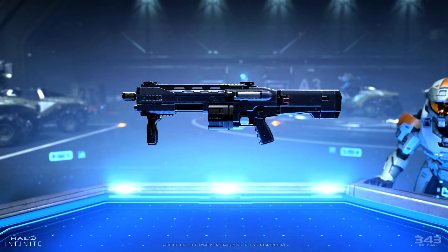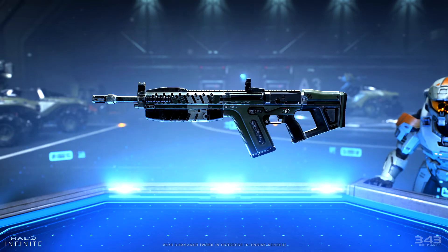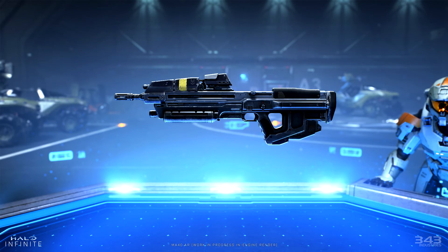We also have the Bullpup shotgun — we saw this in the demo last year, but here we have a clearer and closer look at it. Hopefully the OG classic shotgun returns at some point, though they seem pretty adamant about having it replaced with this new one. We have a closer look at the Commando rifle — we already saw a similar render with the Monster Energy drink promotion. Same thing with the Assault rifle — it was included in that promotion too. One thing about the Assault rifle design is that it does look a lot like the Reach assault rifle.